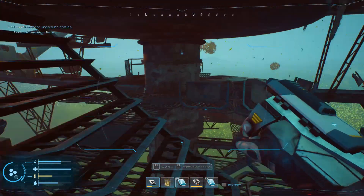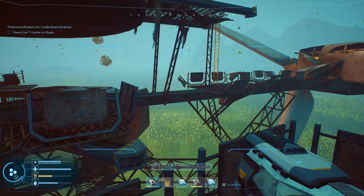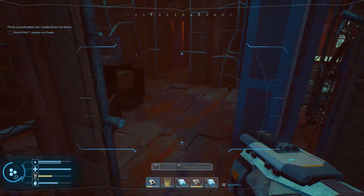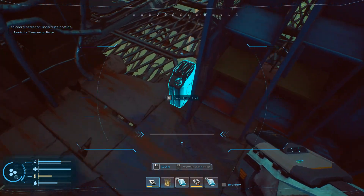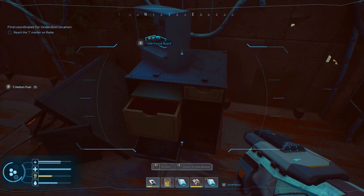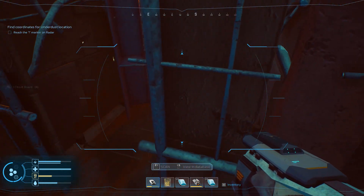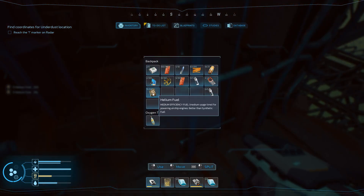We want to go down. I don't think we can get into that one — yeah, we want to go down. Probably shouldn't jump off. Oh ouch. Helium fuel. This place is pretty freaking barren, but we got some helium fuel.